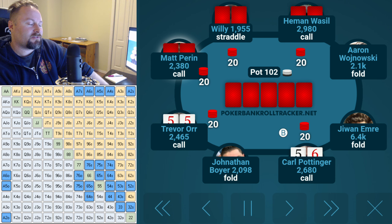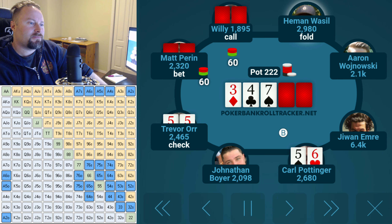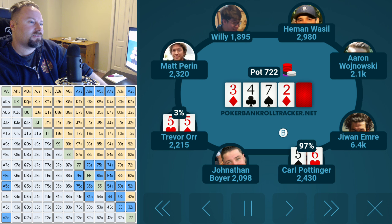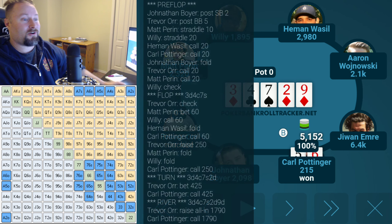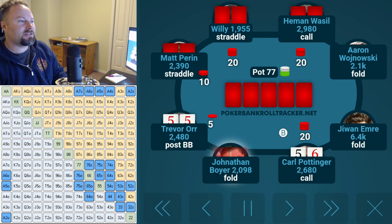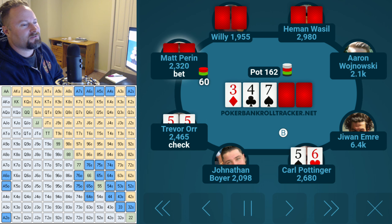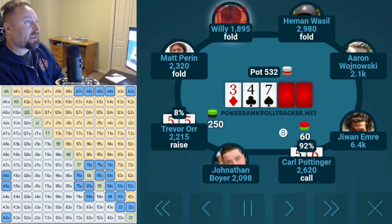There are some backdoor diamond draws possible. I put a bunch of the ranges in the bottom left corner. The deuce changes nothing on that texture, so I bet $425, Carl calls, and then on the river I jam for just under $1,800. Carl snap-called. I sat there and put my head down — I didn't even get a chance to look down before Carl had already flicked in one chip to call. He flopped the absolute nuts — five-six offsuit — and was completely rewarded.